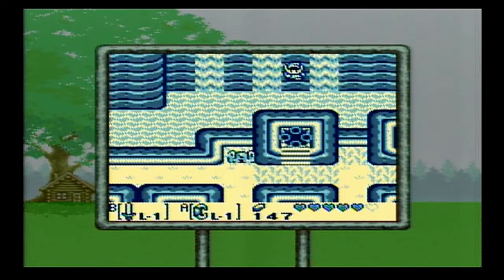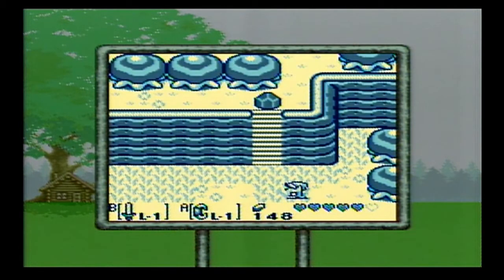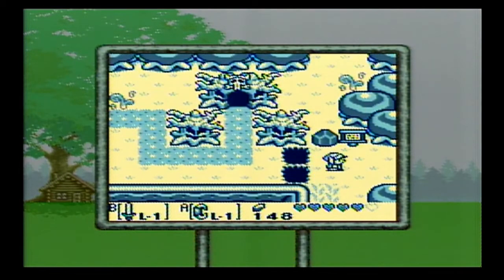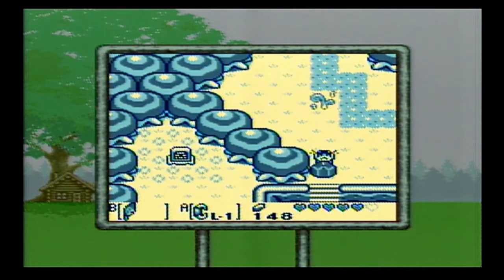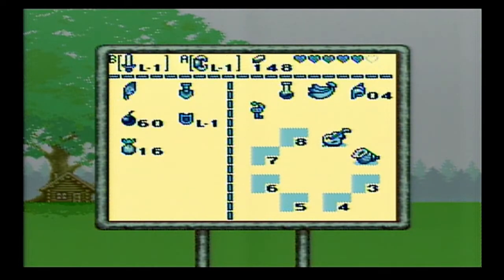Here's our second warp point. Let's warp back — it'll take us back to the prairie. A few more things we can do around here while we're in the area. We've got these infinitely spawning zombies — a good way to get rupees if you want. That single gravestone over there is going to be important later.